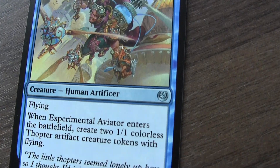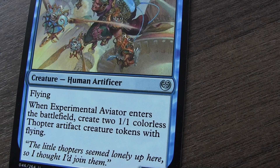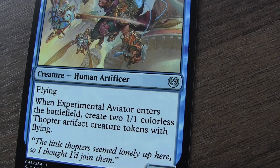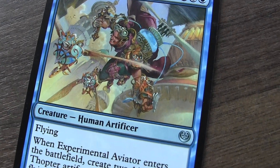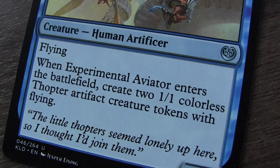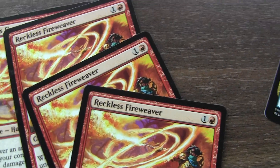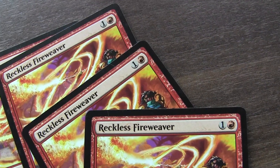Next we have the Experimental Aviator — it creates two colorless artifact tokens. If I play this creature and he creates two artifact tokens, and I've got four Reckless Fireweavers, that means I do eight damage to my opponents, which is quite good.